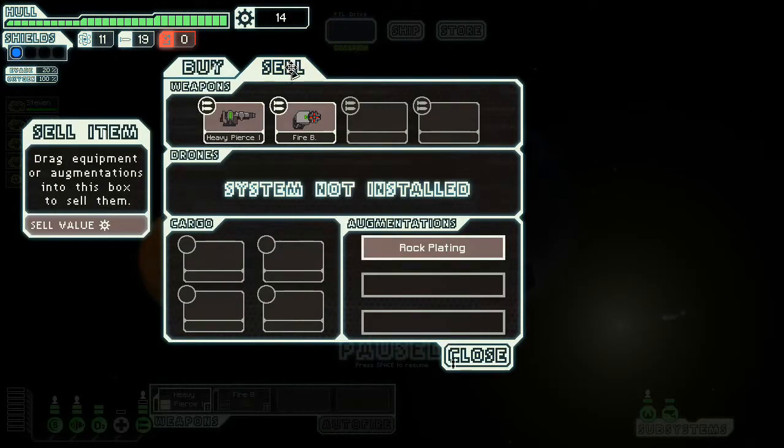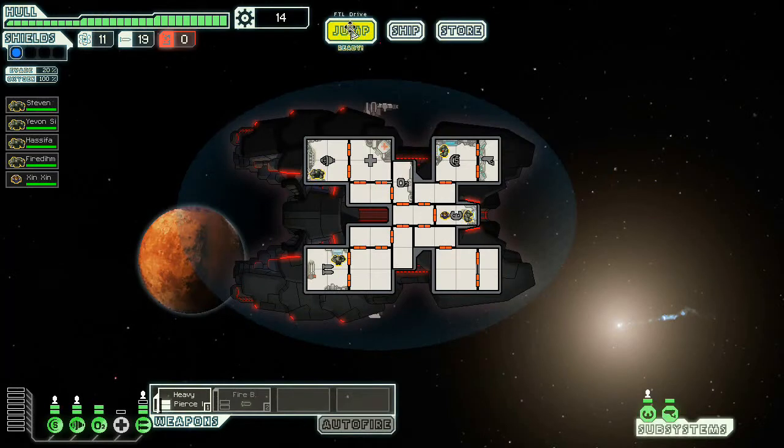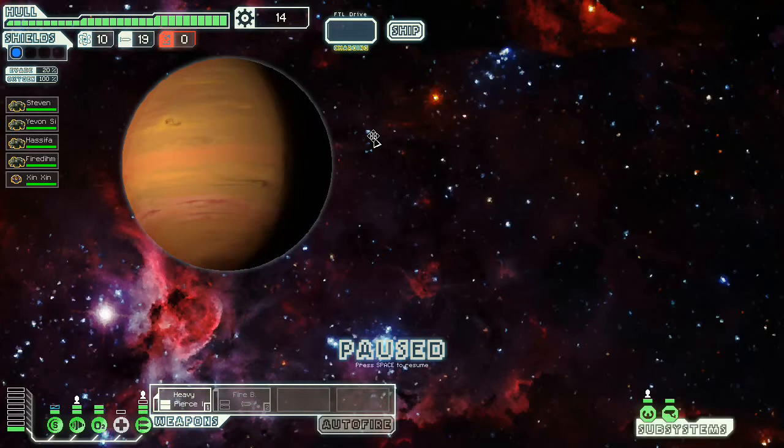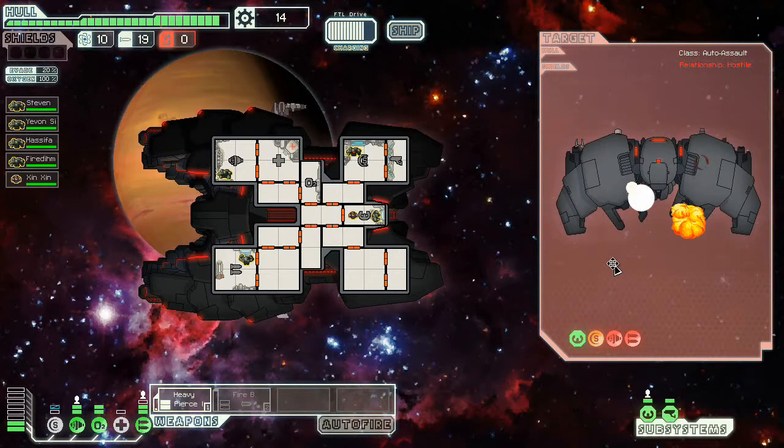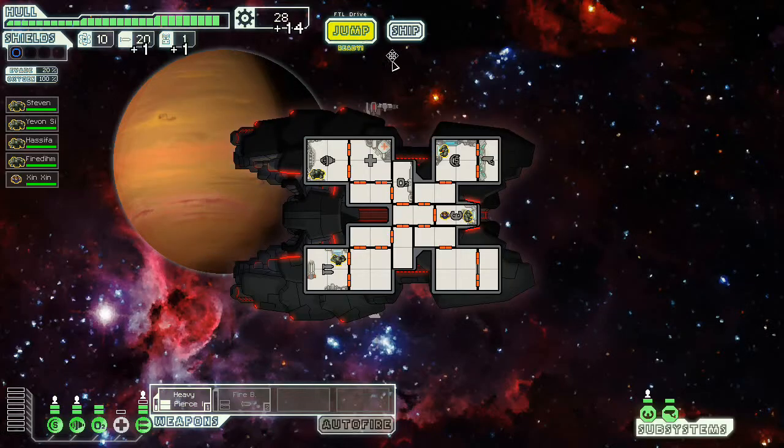I've been destroying that rebel ship because it gives us scrap, but we can also leverage it into slowing down the rebels for us. I think I might use that option a little bit more often. Our shields are offline — this is bad. If we slow down the rebels, we can make more jumps, and that means more scrap in the first place. It also means a higher chance of getting the crystal crew member. So I think we should be focusing on that — it's just something I haven't been doing myself.